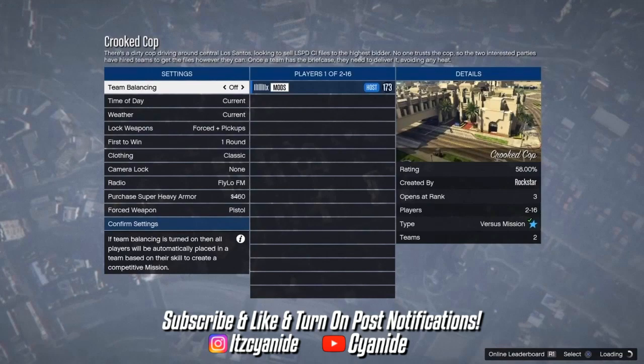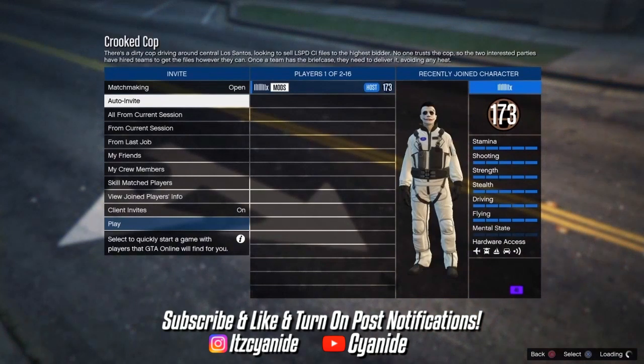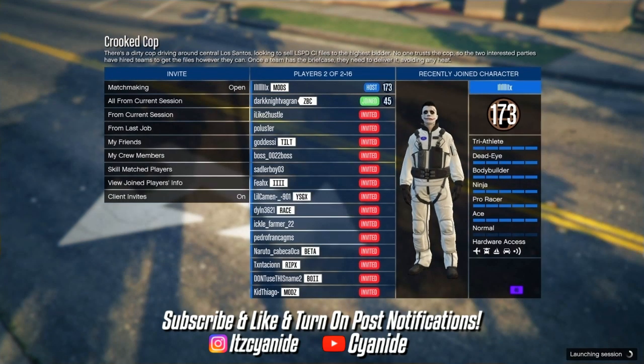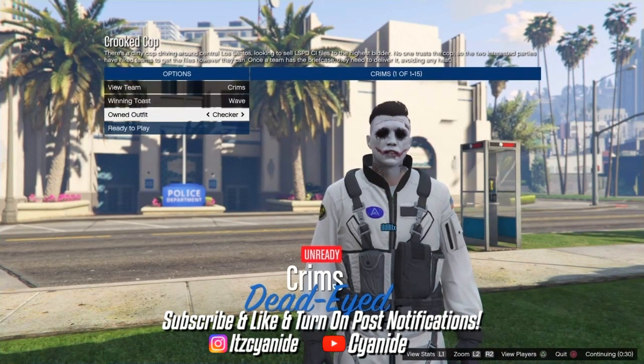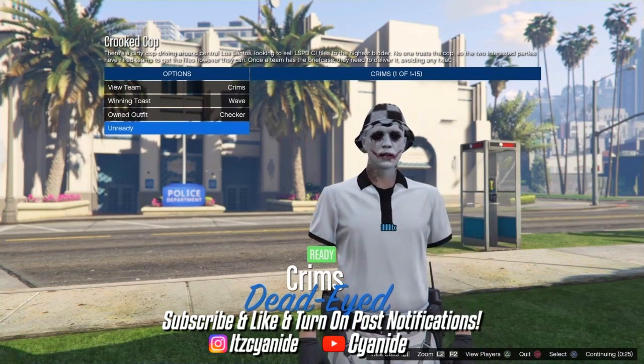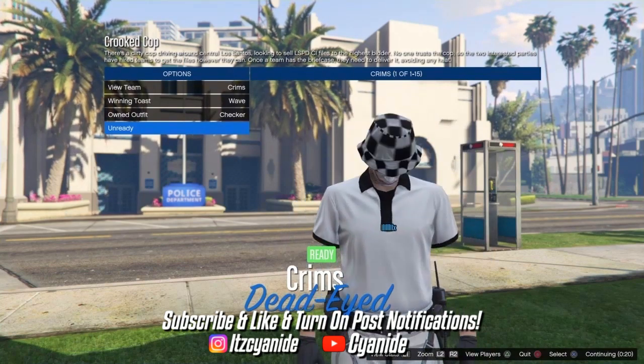Once you see the job setup screen, scroll down to Clothing and set it to Player Owned. From there, go ahead and invite a friend or anyone random. Once they join, scroll down to Owned Outfits, scroll once to the right, and you'll see the nice white modded outfit. Tell your friend or the other person to ready up so you can start the job.